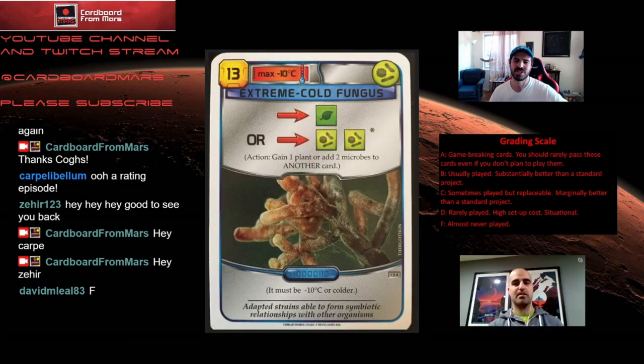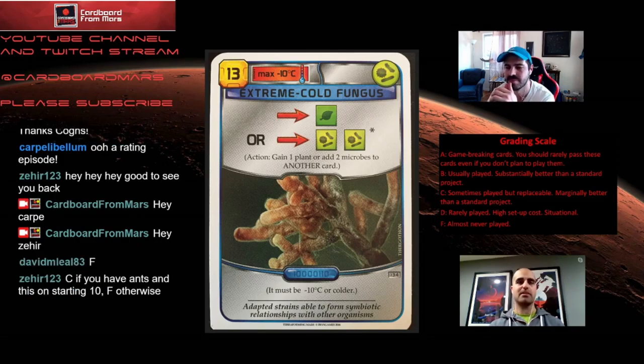Here's an interesting one: Extreme Cold Fungus. It costs 13 credits, has to be lower than negative 10 degrees Celsius to play, has a microbe tag, and it's a blue card. Once per generation you can either put a single plant on a card or put two microbes on another card. I don't have a lot of experience with this card. I think you want it for the microbe ability, not the plant ability — the plant ability seems like a fallback when you can't use the microbe ability.